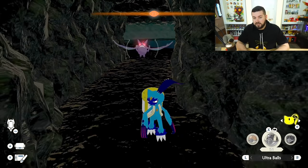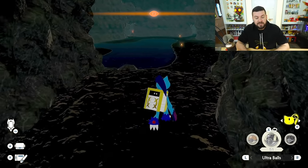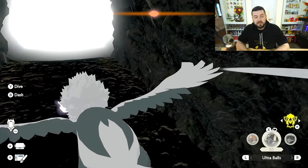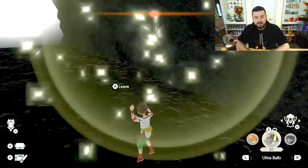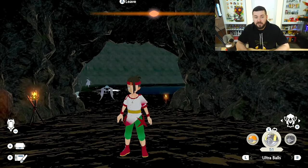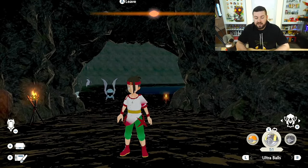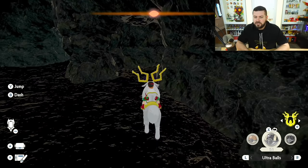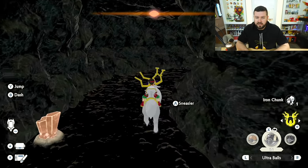This Golbat is predetermined from the time that you walk into the cave. That means every time you enter the cave there's going to be the same Golbat. If I were to leave right now and come back in, it's going to be the exact same Golbat — same stats, same shiny status. All the information about that Golbat is going to remain exactly the same.